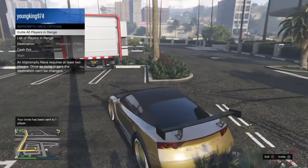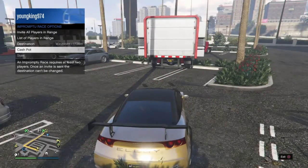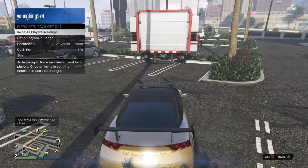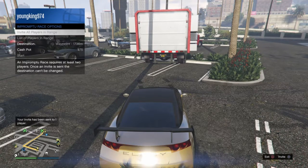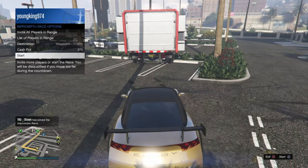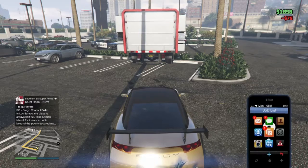He will get the invitation and will join. Once he joins you will see 'Start'. It might take a little while. Once he joins, you will see start — that is when you click start. He clicks start, you see 'Let's Start', and he is able to select it.